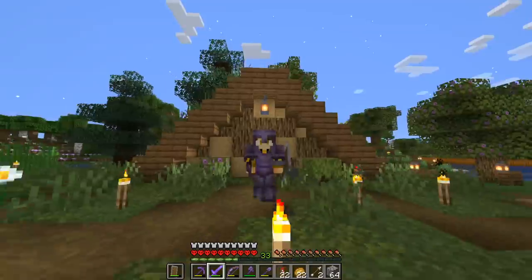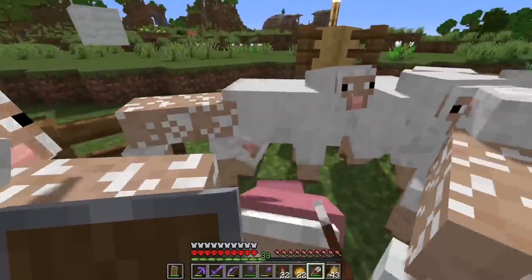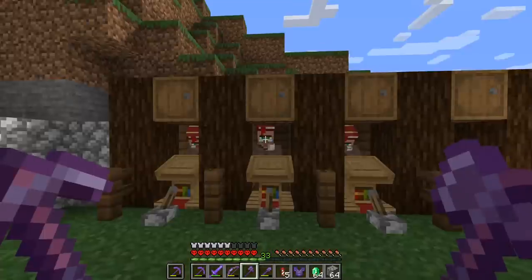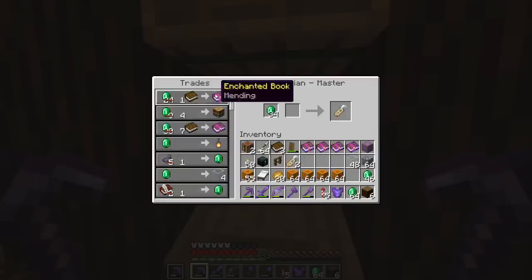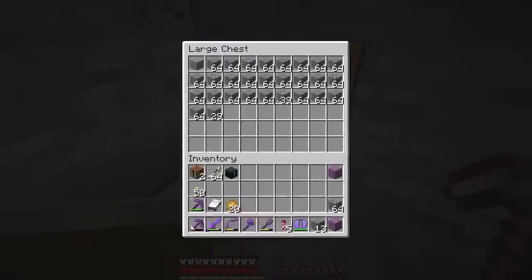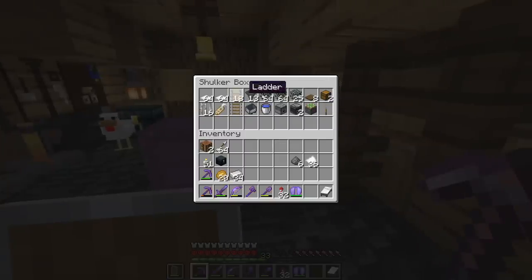I feel more than ready to build an enderman farm with my beautiful netherite gear. We're gonna need quite some building blocks, and we really do not have any, so we'll first gather up everything we need. We also need a way to get name tags — I'm pretty sure librarians sell them. Yes, a name tag, that's exactly what I wanted! A little later, with quite a lot of stone gathered, I think we basically have everything we need.